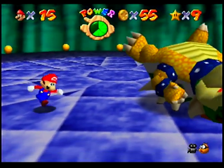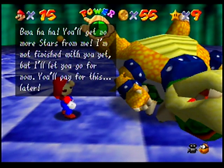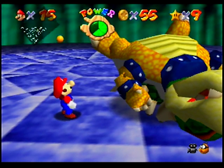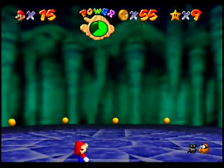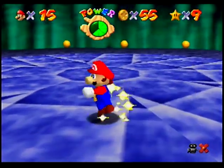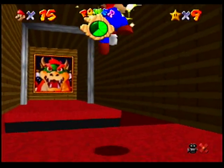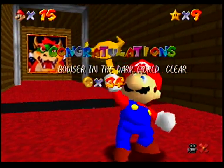And all it takes is one bomb and he's defeated. Grr, I was a bit careless. This is not as I had planned. But I still hold the power of the stars, and I still have Peach. Bwahaha. You'll get no more stars from me. I'm not finished with you yet. But I'll let you go for now. You'll pay for this later. And he drops a key. Bowser in the Dark World, clear.